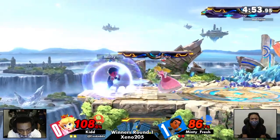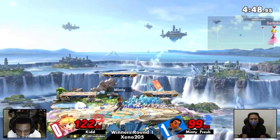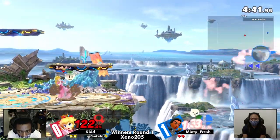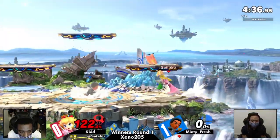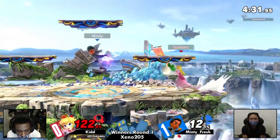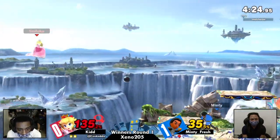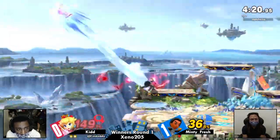Ledge trap option here. Good throw, opening up the defense. That spiked through the platform — looked like Kid wanted to intercept that. Nice — throw back off stage, punish the up B. Is that it? Yes, very nice. Kid was actually able to catch Minty Fresh on that. Recovered to stage — very reminiscent of Flipkick from ZSS for sure. Just using it to get out of disadvantage while also putting some offensive pressure there.